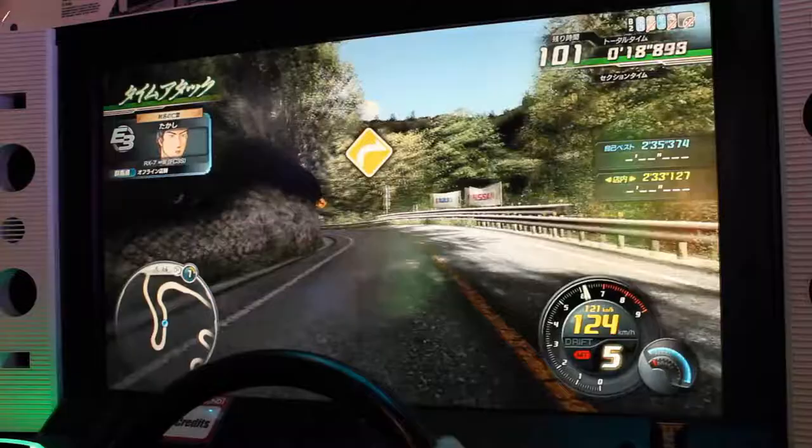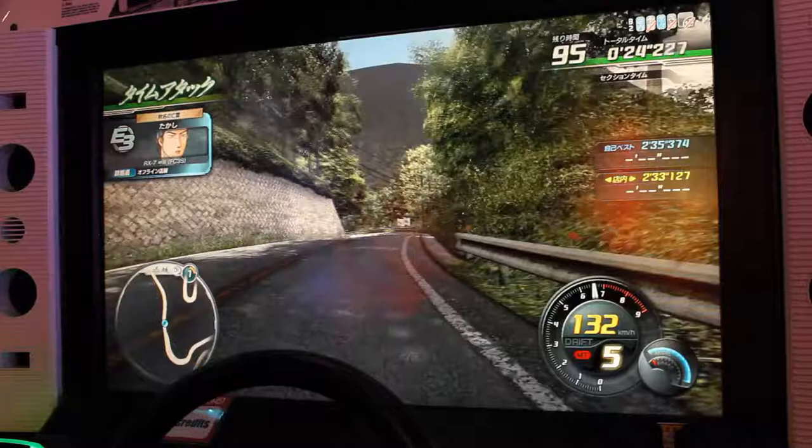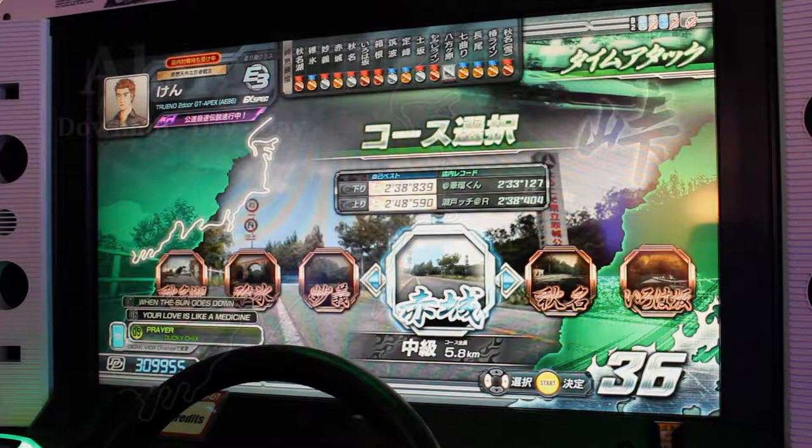Akagi is a great course for those who wish to learn the more faster-paced courses in Initial D. Akagi features multiple hairpins in high, mid, and slow speed variants that test your footwork and wheelwork. Akagi is the fourth course in the game and one of moderate difficulty.